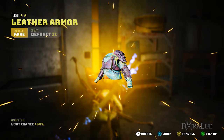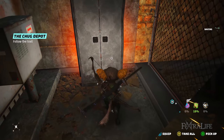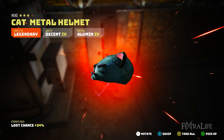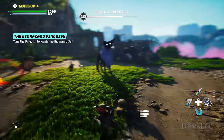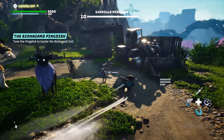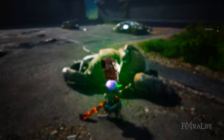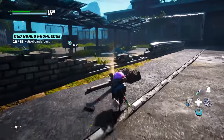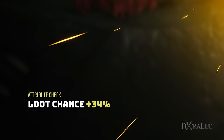Every piece of armor in Biomutant has three qualifiers that define it: rarity, quality, and material. Rarity is a summation of the quality, material, and add-ons of the weapon or armor in question — the better the weapon or armor, the higher its rarity. Since you can increase quality, material, and add-ons, rarity will increase as you progress. You can also find or buy higher rarity items, and a lot of equipment can become ultimate with enough upgrading. Armor can be obtained from looting enemies, looting chests and containers, or purchasing from vendors. You cannot craft armor directly but must acquire it and then modify it. Note that increasing your loot chance makes you more likely to find higher rarity armor.